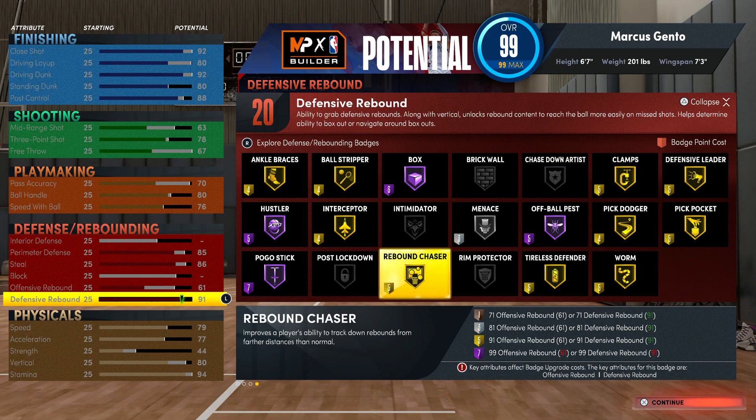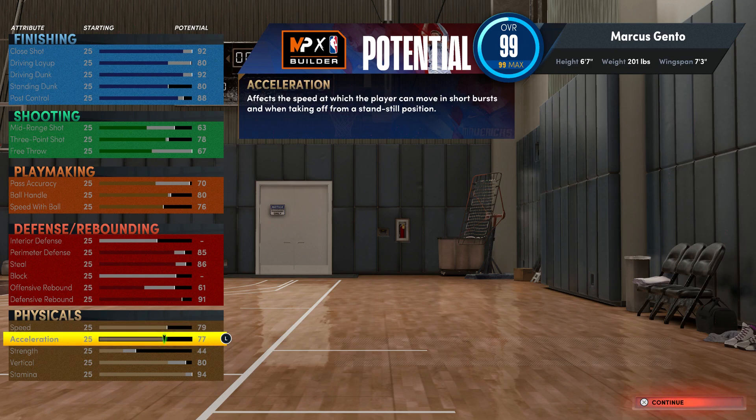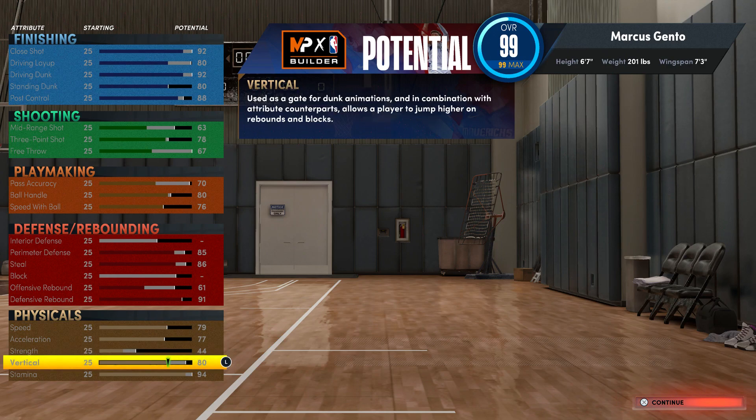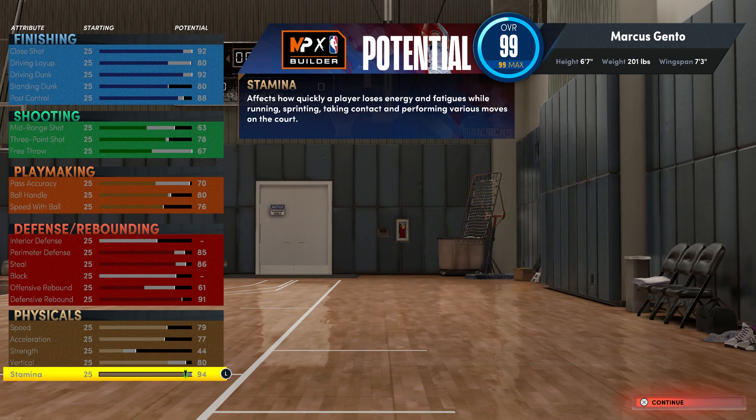My other builds have silver, so I said let me go ahead and get Gold. Speed is at 79 and acceleration is at 77 — as high as it can go. At first I had it at like 70 and 60, but I ended up making some adjustments. Strength at 44 is perfect — I'm at point guard, I'm not backing down centers or power forwards, but if I have a clean matchup that's 6'7" and under and you don't have strength, it's a GG. Vertical is at 80.